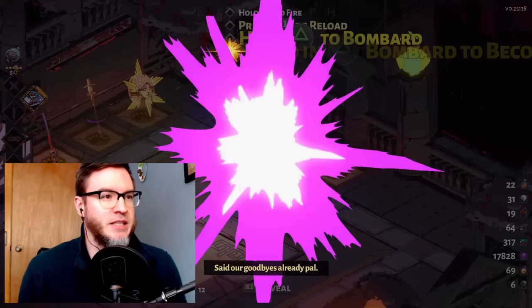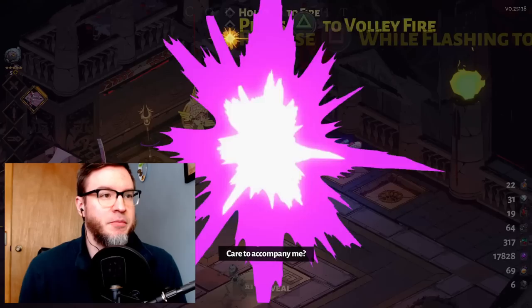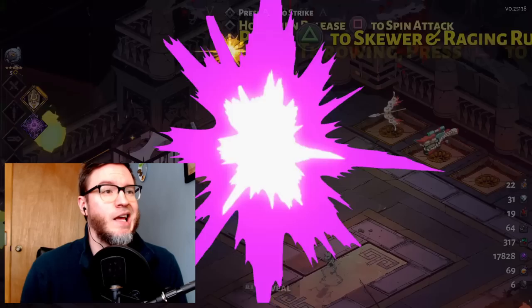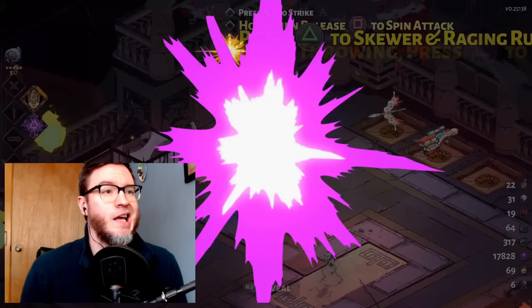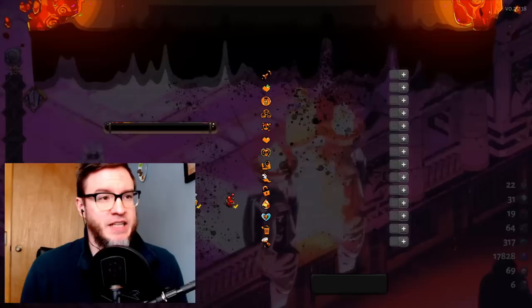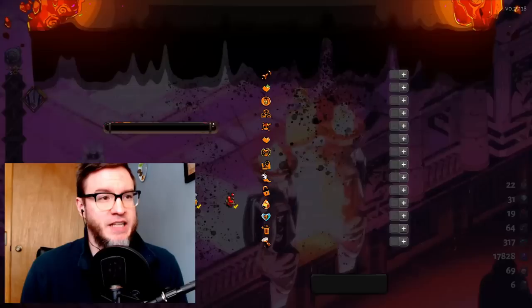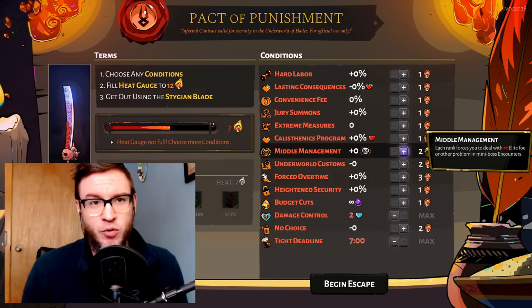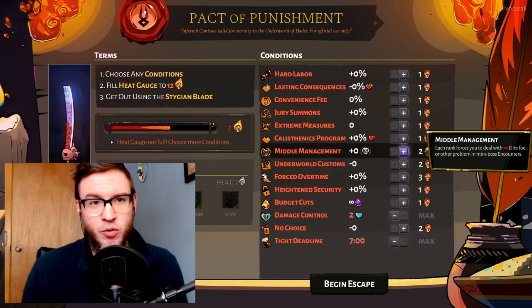Weapon aspects require that you have blood. Blood is the most important thing, and it's actually the thing you get the most of in the game. If you beat the Fury Sisters on a certain heat setting, you get one blood, and if you kill Hades on that heat setting, you get one blood. An important thing to note: if you set your heat at a certain level and get through the first two bosses but then die, the next time you play you'll only get darkness for those first two bosses — no diamonds, blood, or ambrosia until you beat Hades at that level.